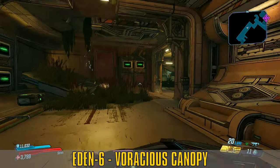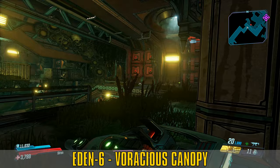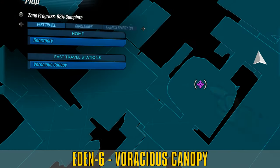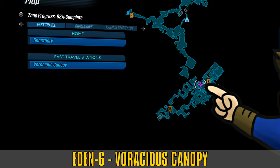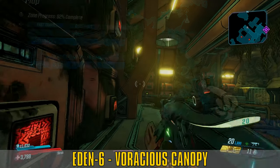The planet Eden-6, the zone Voracious Canopy. The Horizon drops off of a rare spawn robot called Maxitrillion. Maxitrillion is found in the wreckage of the Family Jewel, a rather ratch-infested labyrinthian mess at this point. Go through the Family Jewel as if you were going to the bridge, the boss room, because Maxitrillion can spawn right before this room.